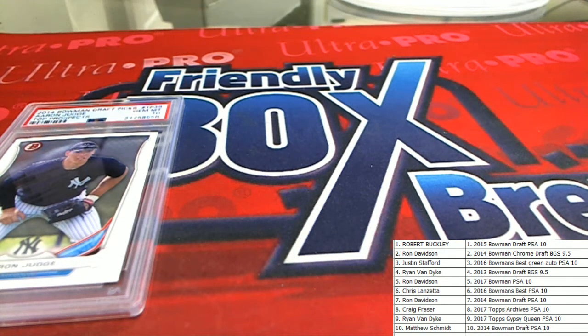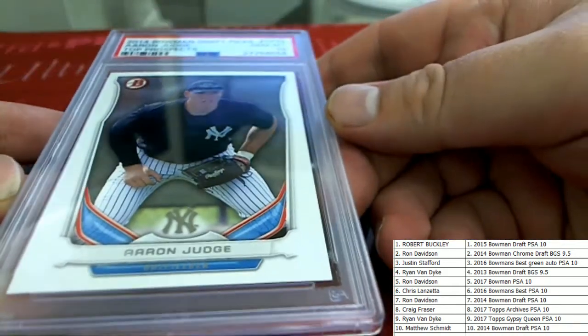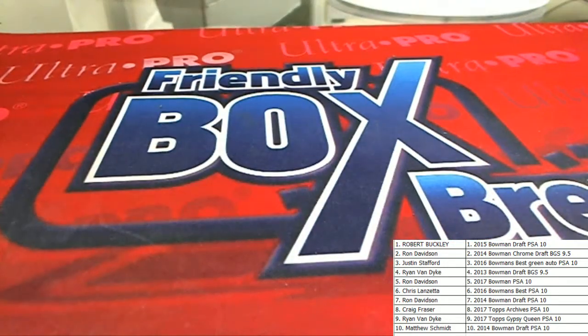And our last one here — Matt S, you'll get the 2014 Bowman Draft Gem Mint 10. Matt S. All right guys, good stuff. That is the Judge Juggle 103. Thanks for joining. Let's save that for YouTube.